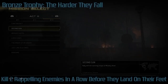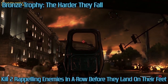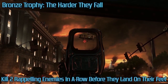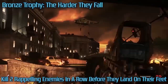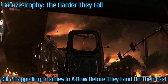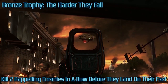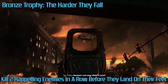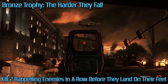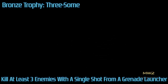Next trophy: The Harder They Fall. Kill two rappelling enemies in a row before they land on their feet. This can be done in Second Son — helicopters show up right at the beginning and enemies start rappelling. You'll have time to shoot the first guy. The tricky part is Sergeant Foley will say 'Ramirez, last mag, make it count' and toss a mag at you, causing your character to automatically reload — you cannot control this. So kill the first guy right before he throws the mag, then you have just enough time to take out the last guy before he hits the bottom.